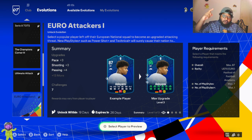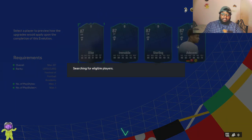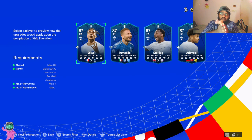You only get two of this for free, so make sure you do the right player. In today's video we are looking at the Euro Attackers and we have four players that we got for free — everybody has four players from Euro and four players from Copa, or possibly four and three, something like that.